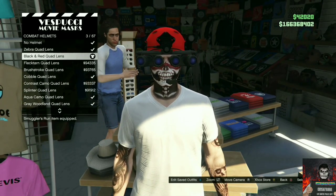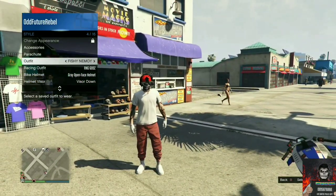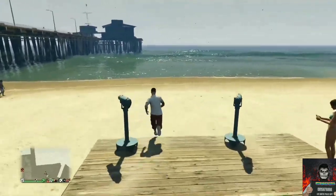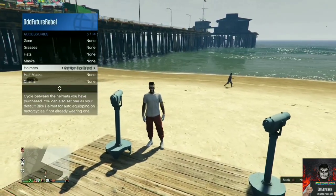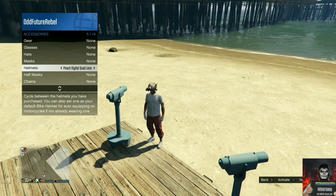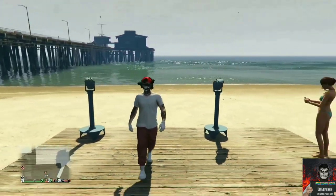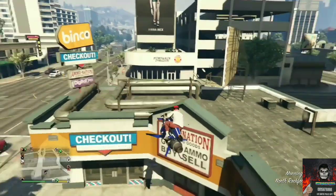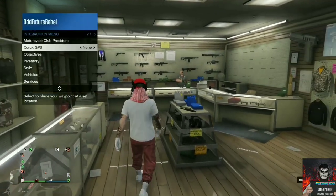Back out from the mask store and apply the saved outfit we just made. Make your way over to the closest telescope for the telescope glitch. Run past the telescope while pushing right on the d-pad, pull away, and your mask should disappear. Open up your interaction menu, go to style, go to accessories, and cycle through the helmets to find the black and red quad lens. Once you find it, back out from the interaction menu and walk away from the telescope — your outfit should look exactly like mine. Equip an Israel troop bag through your interaction menu.